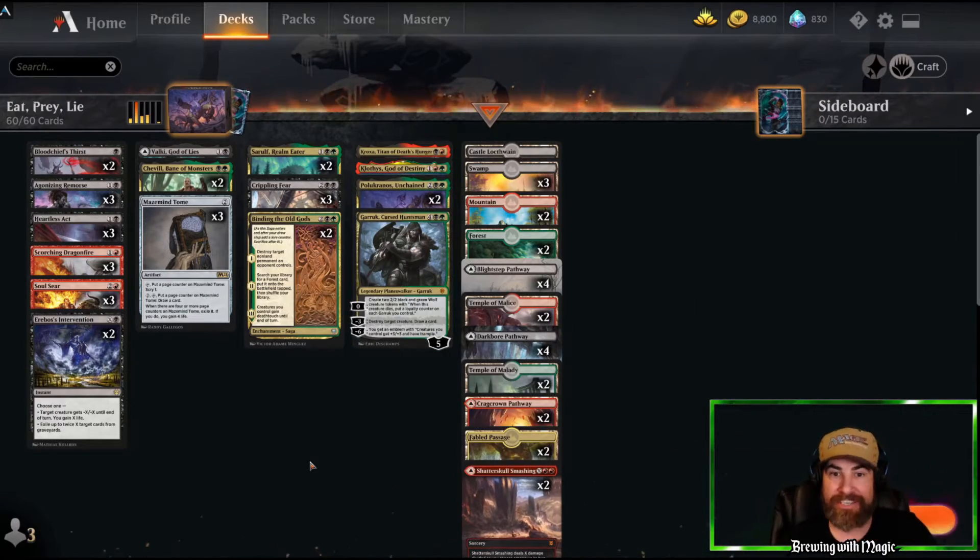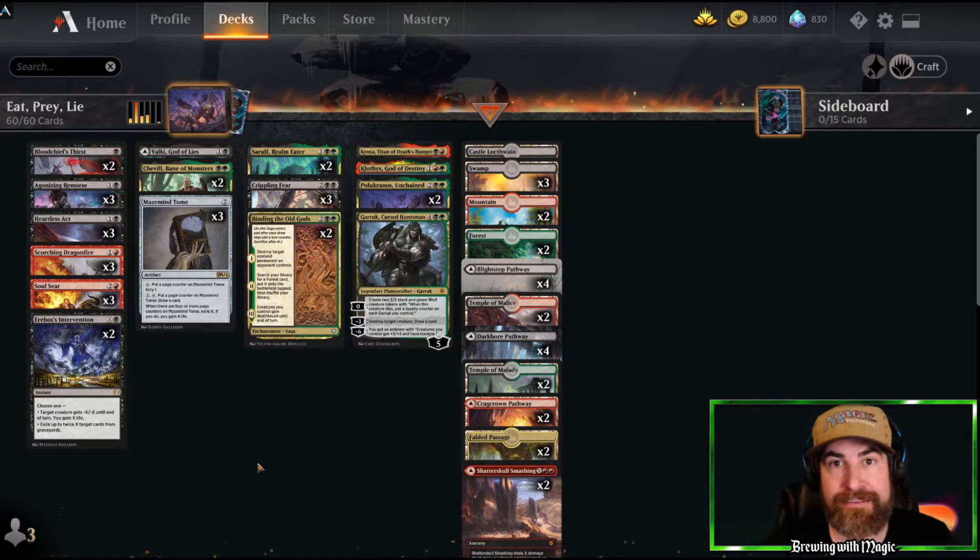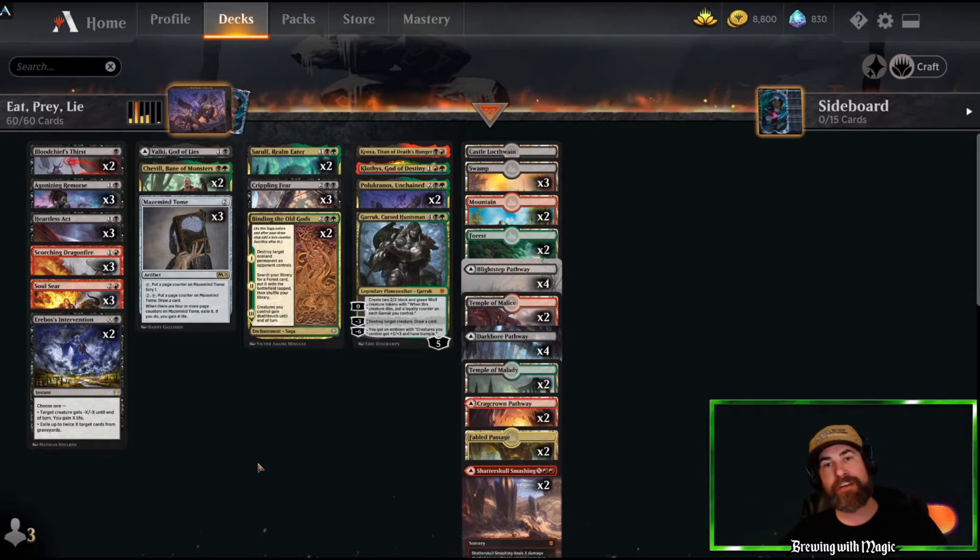Use all of your advantage to get to your win conditions and win the game. It's a pretty simple strategy — you don't have a lot of win cons, so don't slam them down until you've really destroyed your opponent's board and their hand. Looking at the deck, I didn't see how it wins at first, but it did rather well on the ladder. Please subscribe, leave a comment, give the video a like, and I'll see you at the end for a summary.